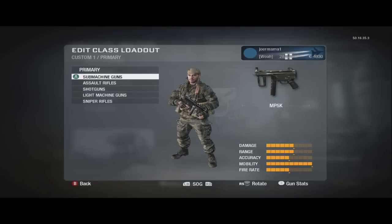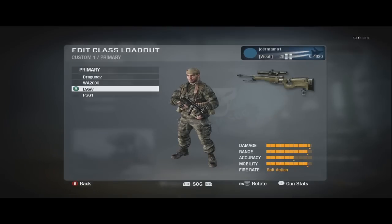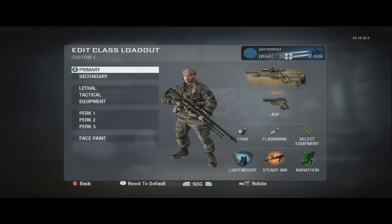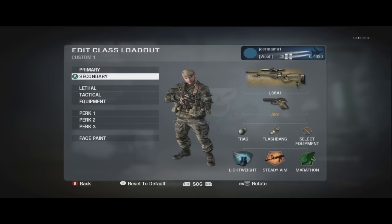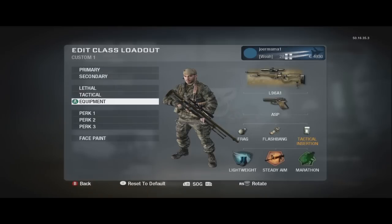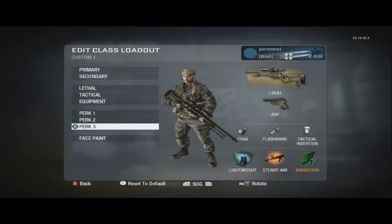Next, edit the class loadout, go to primary and use whatever gun you want. The main thing in the custom classes is that you're going to want a tactical insertion equipped, as well as Lightweight and Marathon. Make sure you have those perks on.